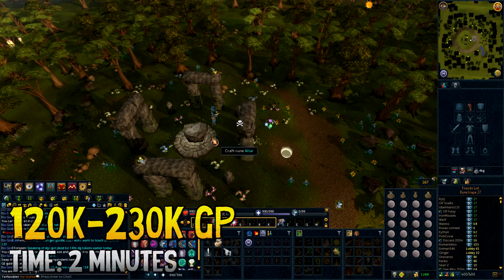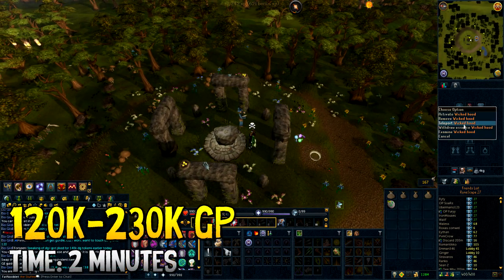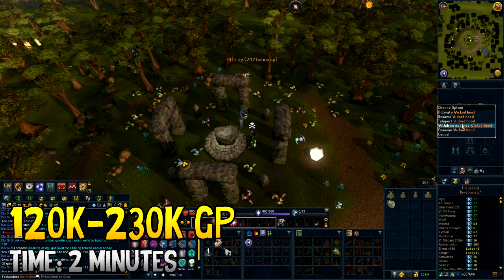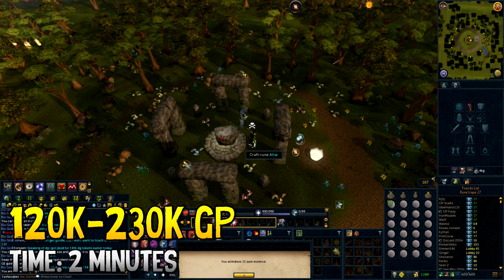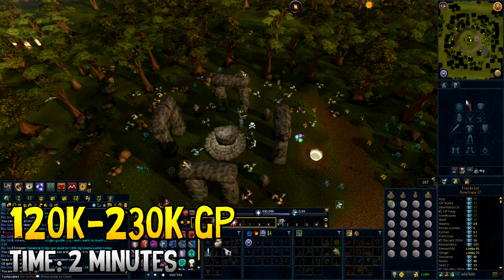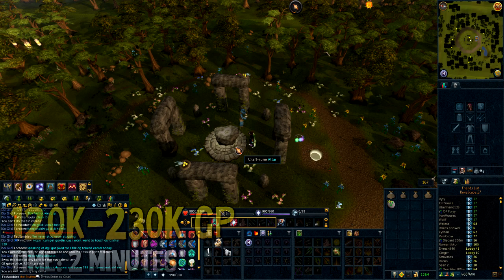I also did the wicked hood runecrafting daily. It's better if you have more wicked set pieces from Runespan — I bought the entire set back in the day. You don't necessarily need the set with you, but you need to have at least bought it once. The more pieces of the wicked set you have, the more rune withdrawals and pure essence withdrawals you get every day. I crafted nature runes because they were very spendy at the time. It takes about two minutes and you make 120k to 230k depending on the amount of wicked pieces you have.